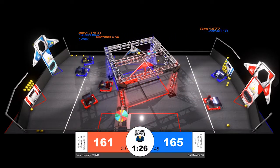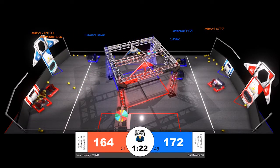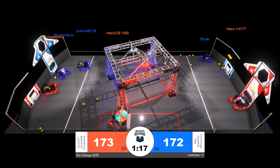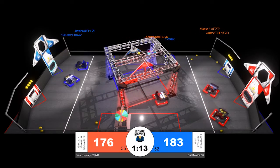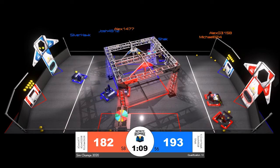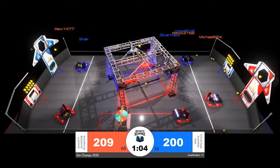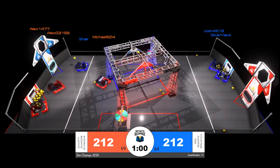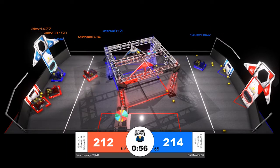Blue alliance building a lead. Both alliances able to score 45 power cells and increasing that count with one minute and 20 seconds to go. Shaq trying to grab hold of power cells off the floor. Many robots have been able to take advantage of when the power cells dump out of the loading zone to quickly grab hold. Shaq, trying to get there a little bit later, takes a bit longer to scoop individual cells off the ground — but that does not prevent them from scoring.